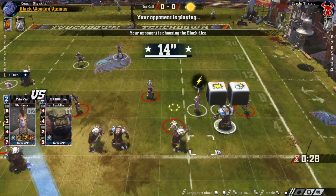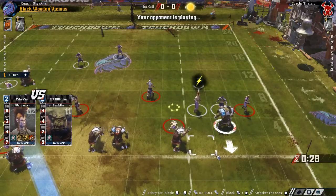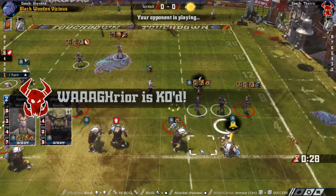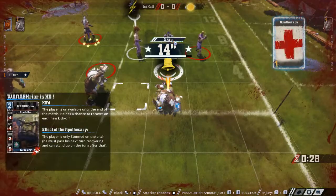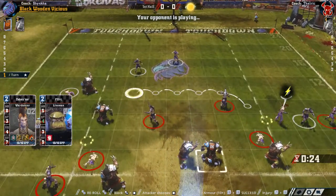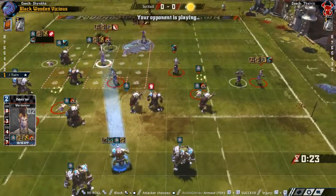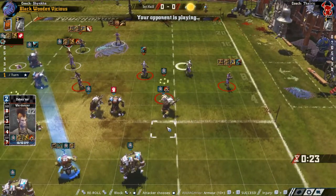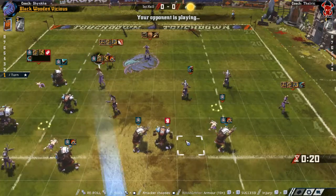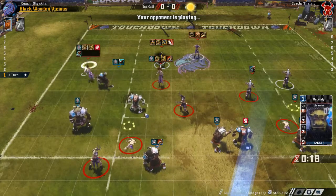He's re-rolling that, and gets a knockdown — not that surprising. That KO is pretty unfortunate though, so the Wood Elves have the player advantage already. Mighty Blow doing a thing there — he rolled a double six and then an eight, which should be enough for a KO.